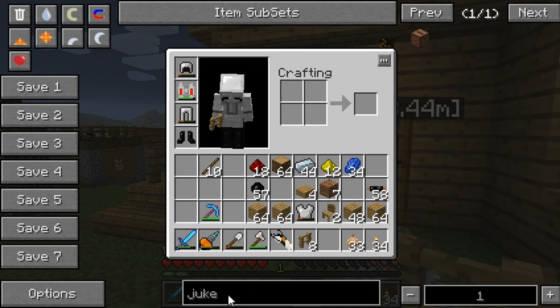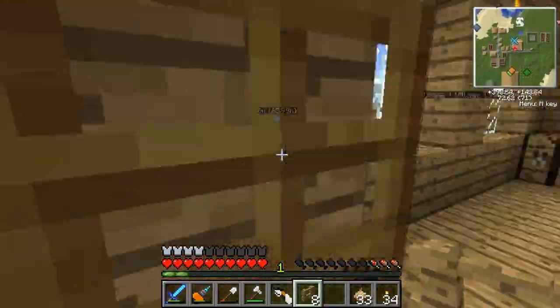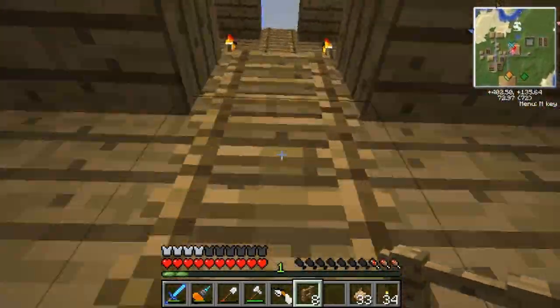Just complete the fence. I had more fence in the chest upstairs. I had 28 pieces so I took that. So we've got supports under there now.